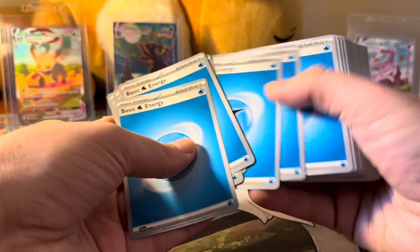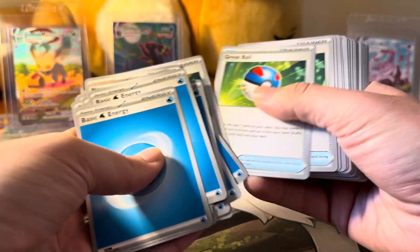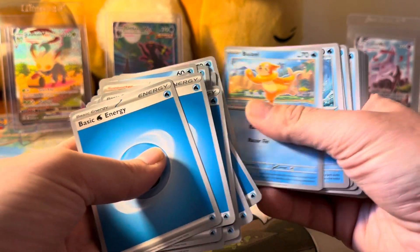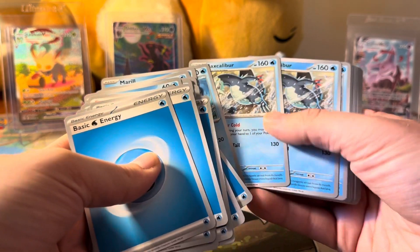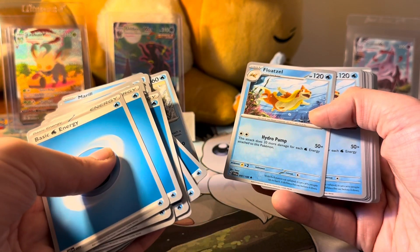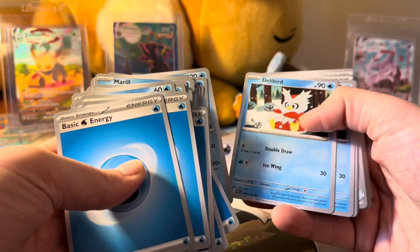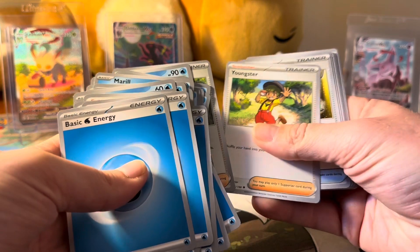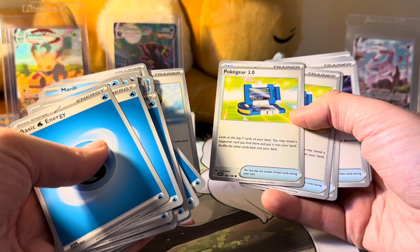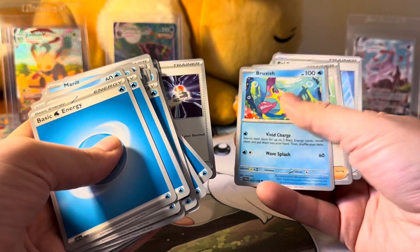The deck is a water deck, so you get all this water energy and the supporters that go with it. You get Nimona, Great Ball, Artibax, Frigibax, and the Baxcalibur line. You get Buizel, Marill — these are one-prize Pokémon that pair with the water deck. You get the Baxcalibur; the more water energy attached, the more damage it does. You also get Azumarill as a one-prizer, Delibird for draw support via attack, and some other supporters and trainers.